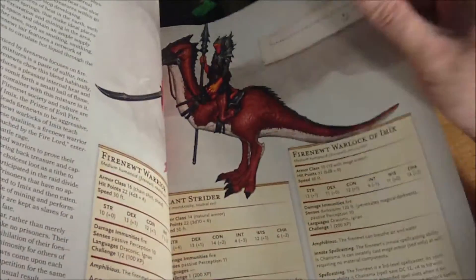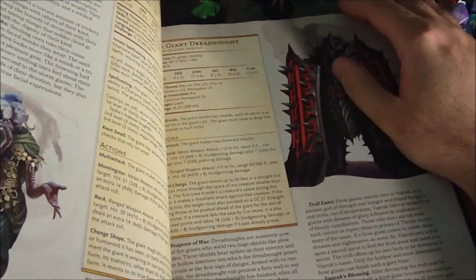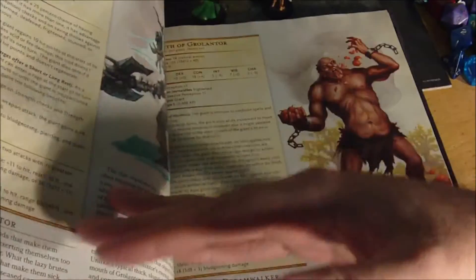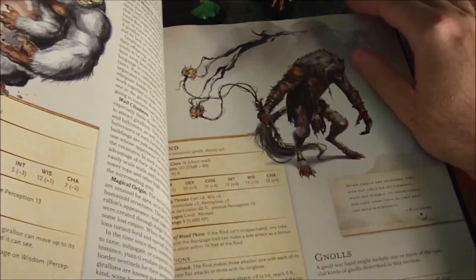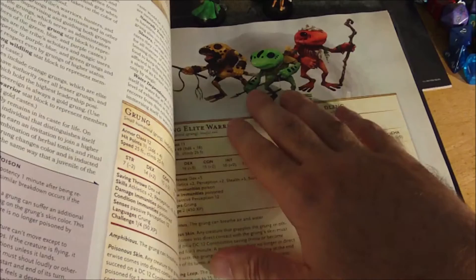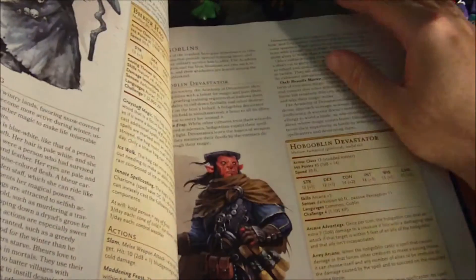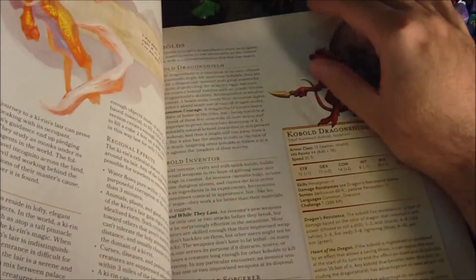We've got some Dinosaurs, the Froghemoth for those who are fans — I just find them hilarious, so I love them. Fire Giant Dreadnought, just some different takes on some previously released Giants. The Flind, different types of Gnolls. The Grungs, which I'm not really familiar with — please let me know if they're from a previous edition. They are evil but also kind of adorable, they look like frog people. We've got some Hags, Hobgoblins, and some Kobolds.